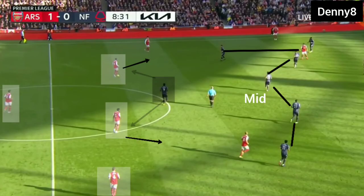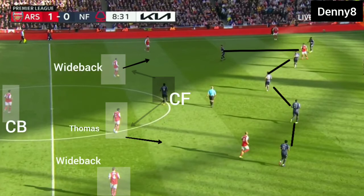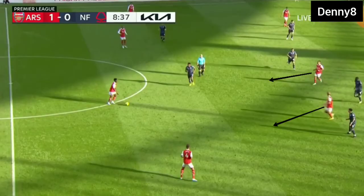Nottingham's midfield was defending deep and not pressing high. Only Nottingham's striker was high pressing in the middle third, positioned centrally and unable to cover any Arsenal player. Arsenal had a 4v1 numerical advantage in the middle third, so Arsenal's wide backs could move into the middle third without any pressure. However, Arsenal's striker and midfielder were unable to receive the ball between the lines due to Nottingham's compact defending and were being forced to drop into midfield.